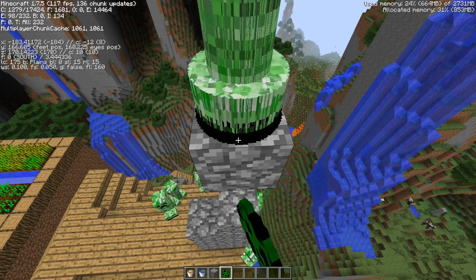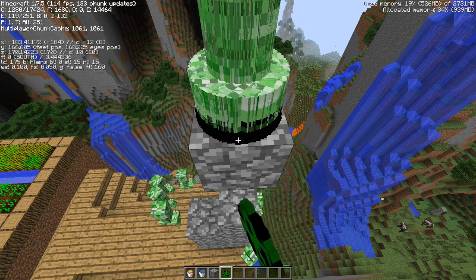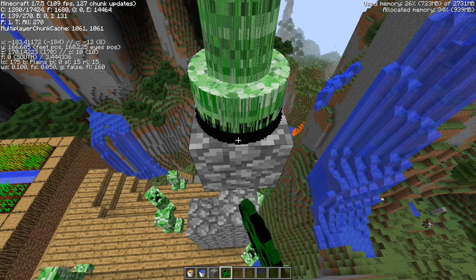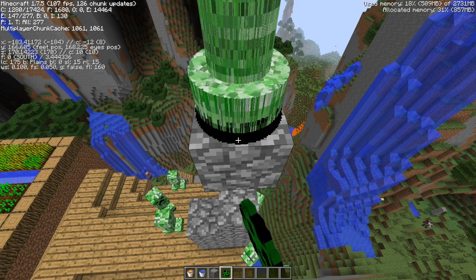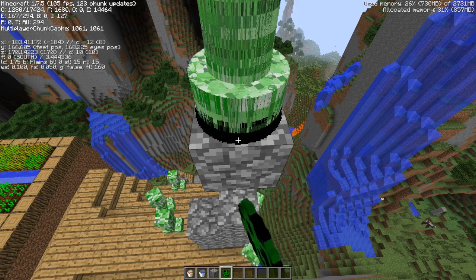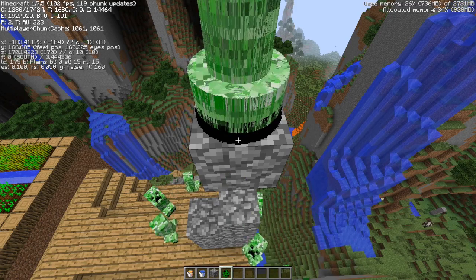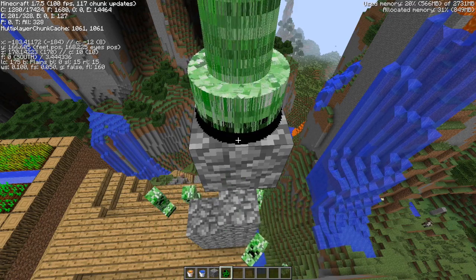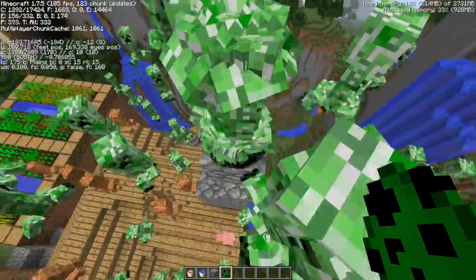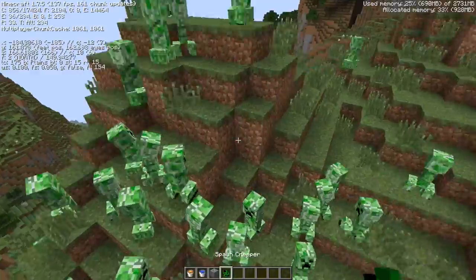We're still getting 120 FPS. We're using about a fourth of our allocated Minecraft RAM — three gigabytes. The framerate is going down as I spawn more because there are literally hundreds of creepers here right now. We have around 100 FPS. Let's push them off and do this — and now they're all over the place and our framerate springs back up.